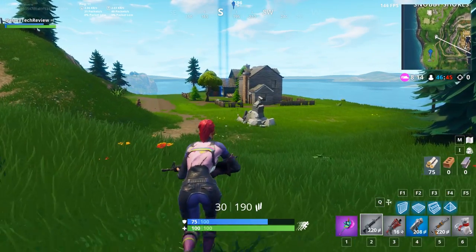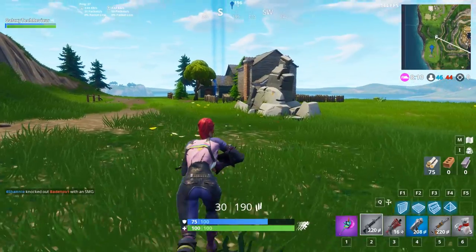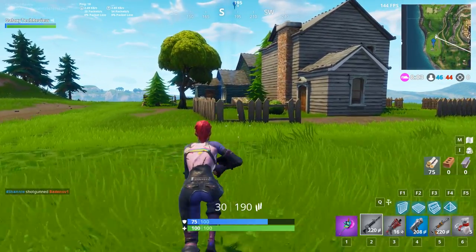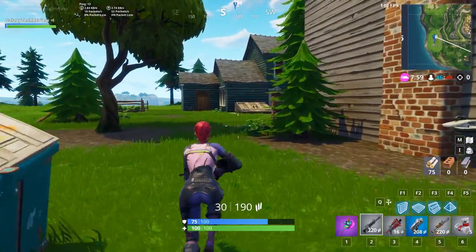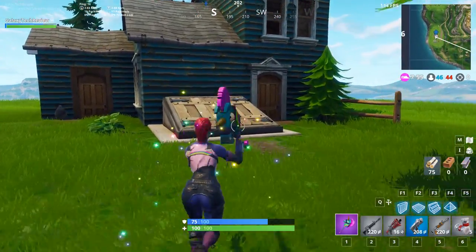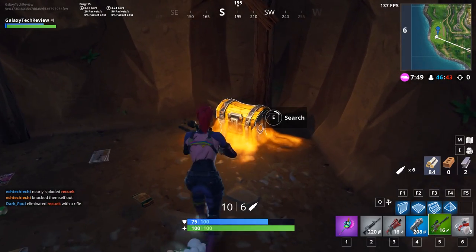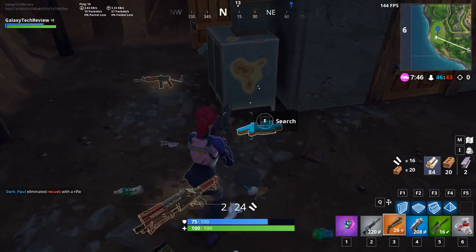Piece number five is going to be in this group of two houses south of Snobby Shores, so you can grab both of these in the same run. We're going to be going over to Greasy Grove next, so you can actually get probably three or four in one run before the circle closes in. You're going to go to this greenhouse and go down to the basement for number five. You will see the puzzle piece right here — that will get you number five.